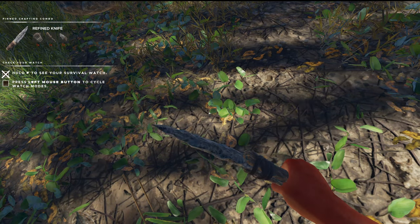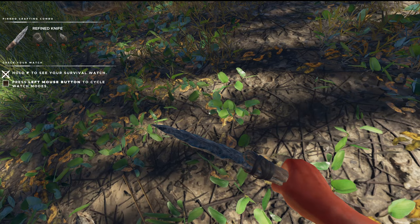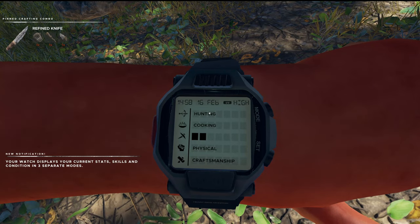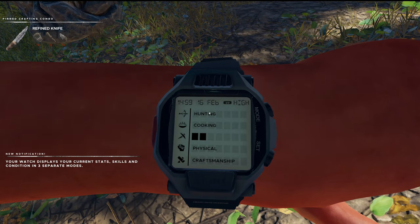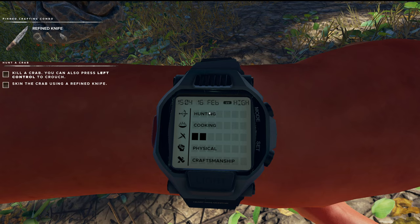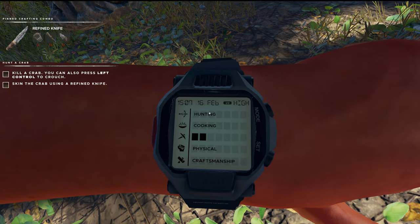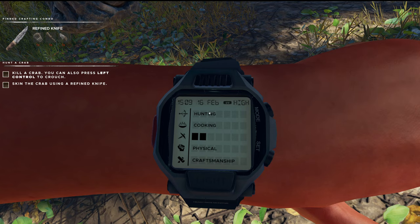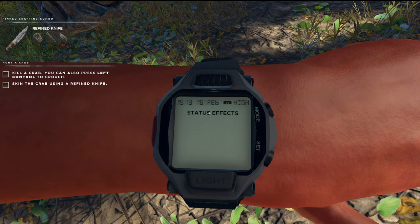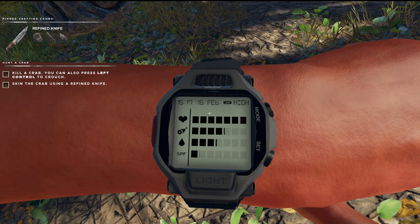Press the left mouse button to cycle watch modes. How do we get to the watch — oh, hit F. Okay, this is new. Your watch displays your current stats. Skills — hunting, cooking, looks like gathering resources probably. Your physical and craftsmanship. Side effects — probably something you just ate. FPS. We're in the shade, that's probably why it's real low.